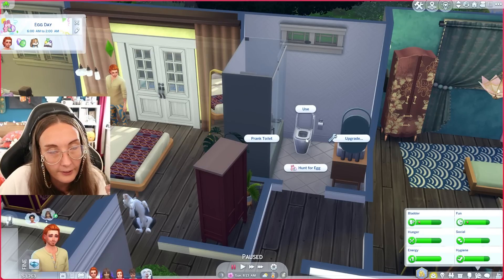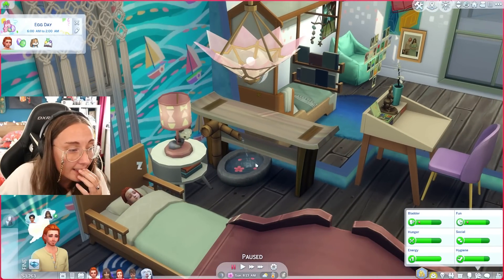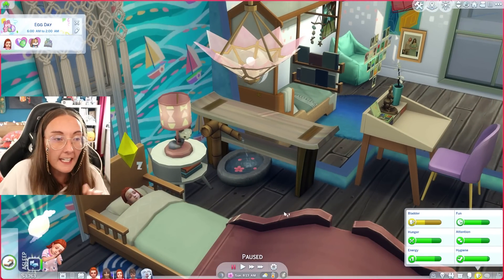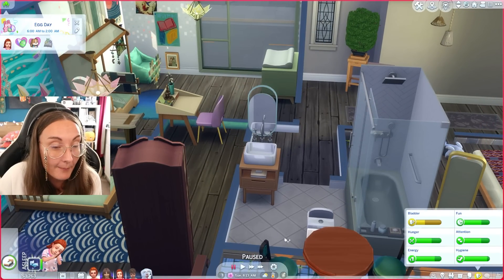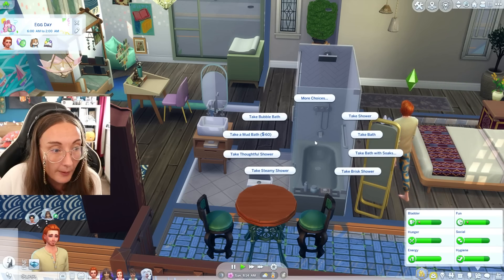Oh my god, you can hunt for eggs in the toilet! Rosemary is about to be living her best obsessed-with-water life - the fact that she's obsessed with water and now has a little water fountain in her room. Jenny really put her whole effort into this build and made it so perfectly catered for our Sims.